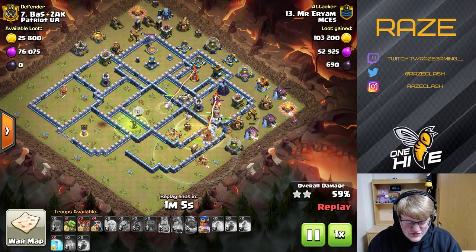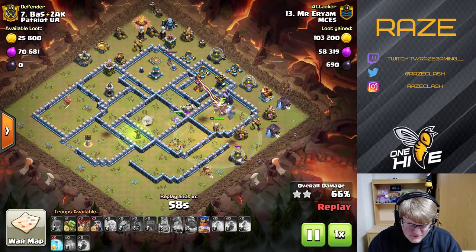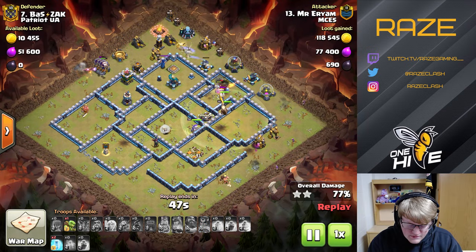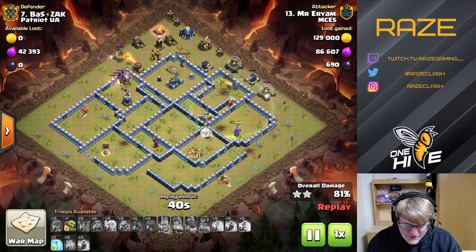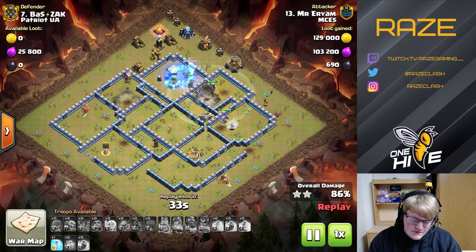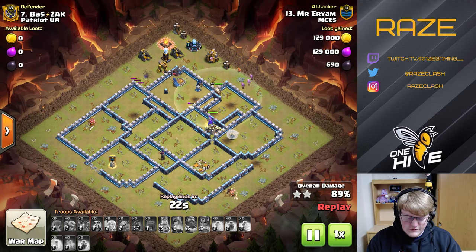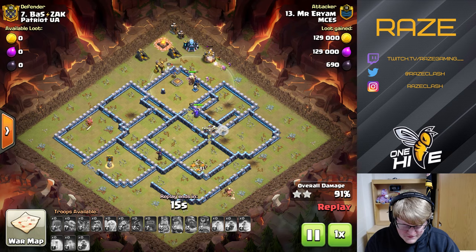The queen took out a ridiculous portion of the base — basically a really important half — with the help of the wall wrecker and ice golems. He's left with no hog riders because so many spells went to the queen charge, but he has two freeze spells for the royal champion. The royal champion cleans up the rest of the base on her own, with a couple of wizards on the outside taking care of trash buildings, ending in a three-star.